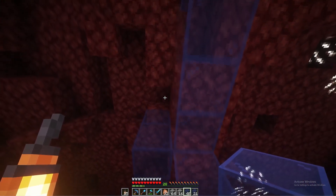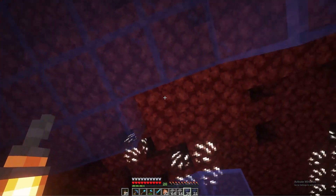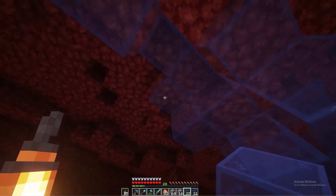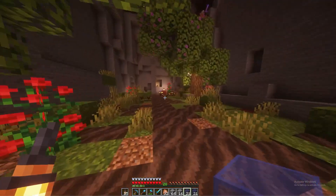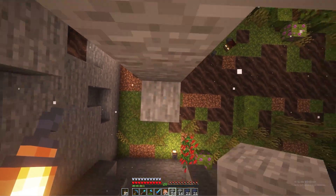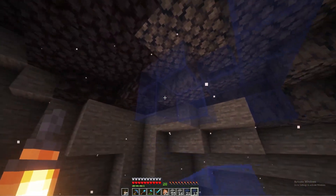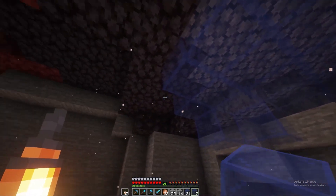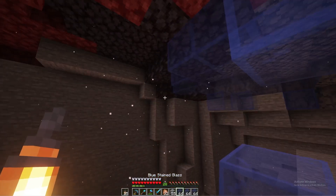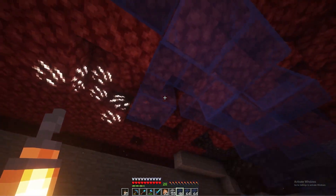Y'all gotta let me know what I should put above - I'm thinking maybe blue wool, just so I don't see any of this red gunk. The goal is to not see any of this at all. That's my whole goal - to come in here and not know you're in the nether. The whole premise behind everything we're doing in this nether build is to make it look like a different overworld biome.